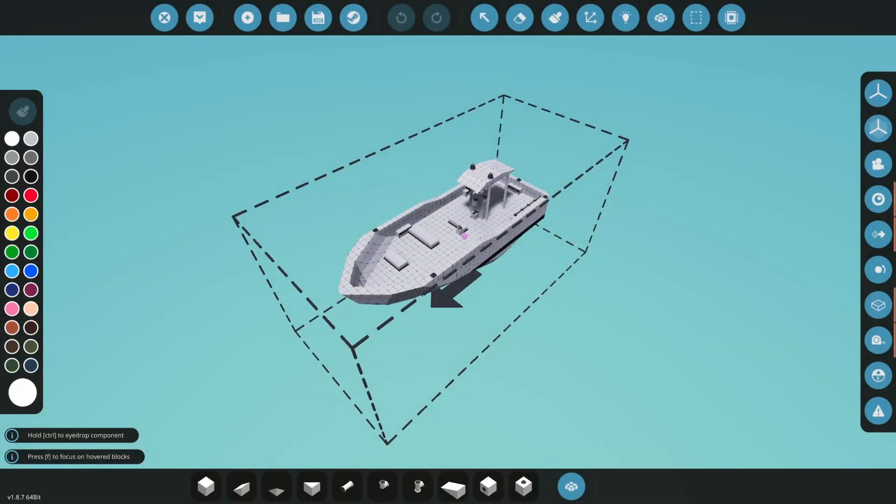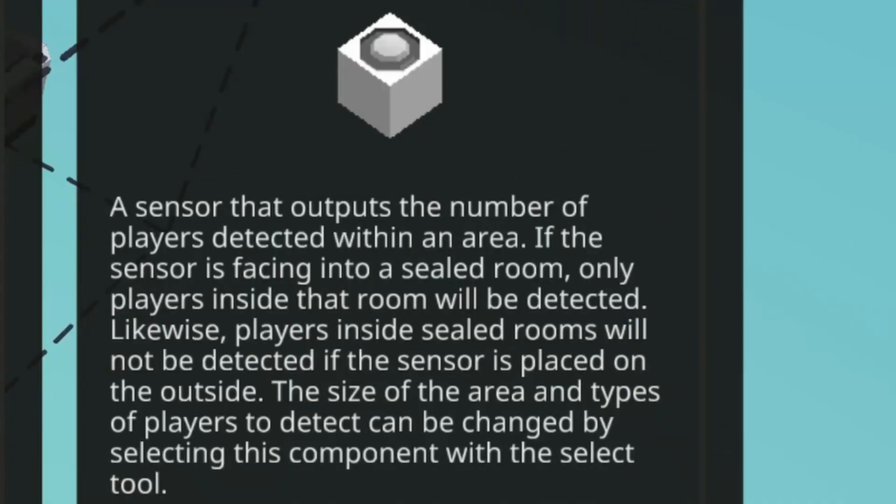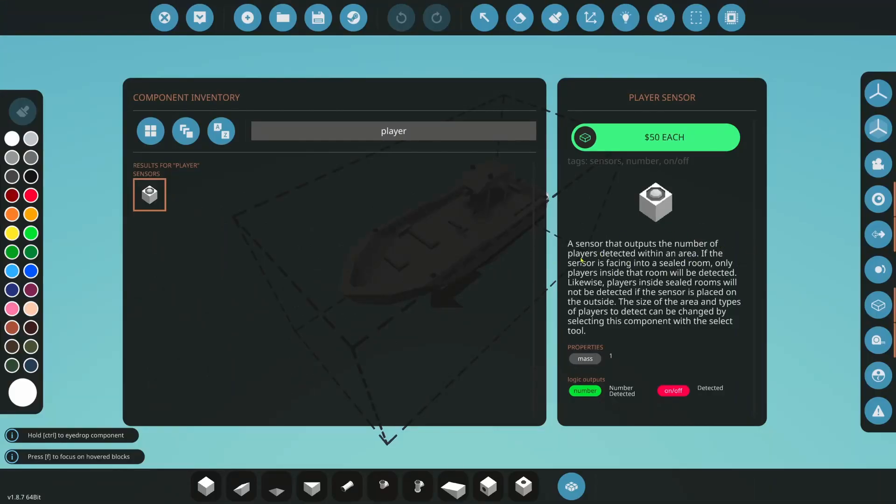Let's start working on this man overboard system. We're going to use a player sensor. It outputs the number of players detected within an area. If the sensor faces into a sealed room, only players inside that room are detected. The sensor can be set to spherical or hemispherical. Spherical reads on both sides of the sensor in a full sphere; hemispherical detects only on the side where the bump is. We want spherical so it encompasses the entire boat.